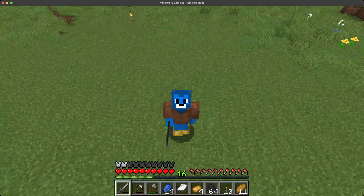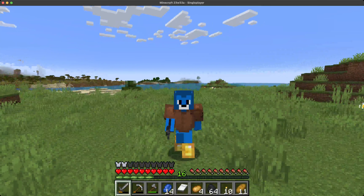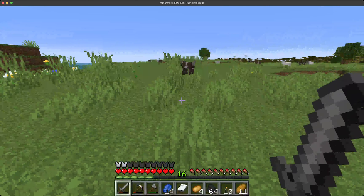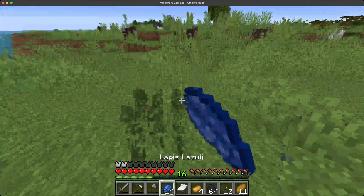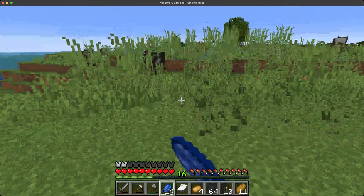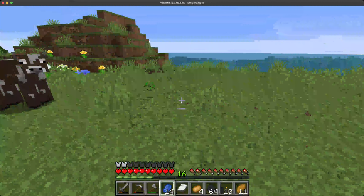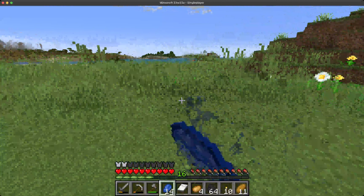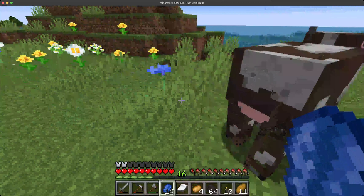Hello and welcome back to the Diamond Lion let's play survival guide — Minecraft guide, whatever you want to call it. If you haven't been keeping an eye on the last couple episodes, we've been trying to find a home. We've been homeless until today — or at least last episode we found our home. Today we are going to build our home and start to farm a little bit: a cow farm, a sheep farm, a wheat farm — kind of get that stuff rolling.